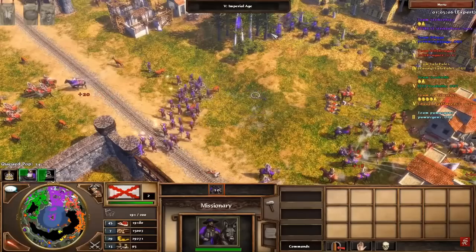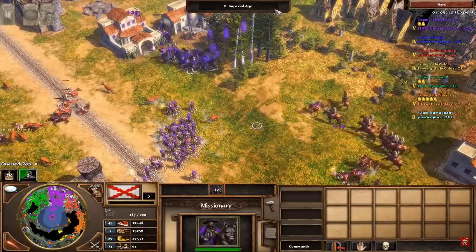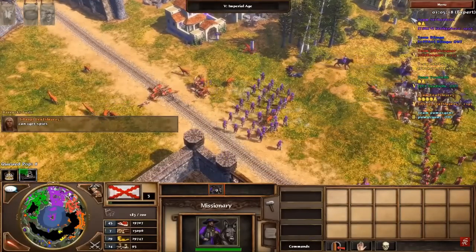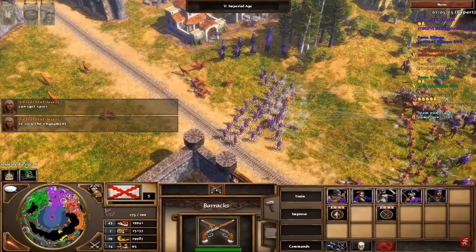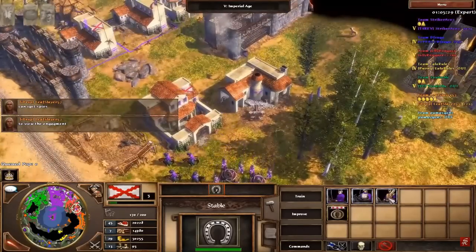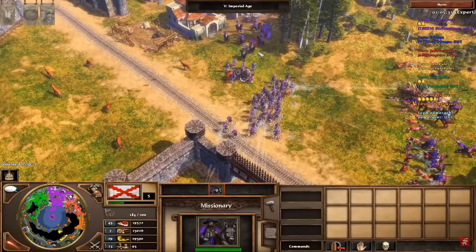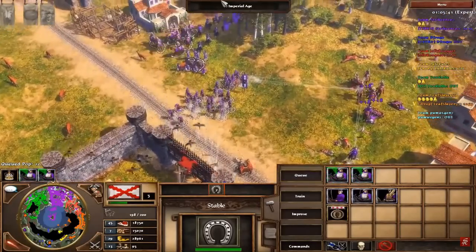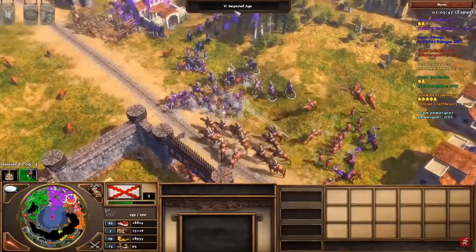There was a gameplay clip where I used the Dragoons and they were going toe-to-toe with Portugal's Dragoons — they're basically the same. So with Unction, Spain is unreal. They can go toe-to-toe with any unit on the other side. For example, Portugal has the best Dragoons in the game with more range, but going toe-to-toe straight up, Spain's Dragoons can do just as much damage as the Portuguese Dragoons. Their skirms are insane when they have the Unction. Their Musketeers are insane when they have the Unction. Pikes — Imperial Pikes they have also, which are fun to use.